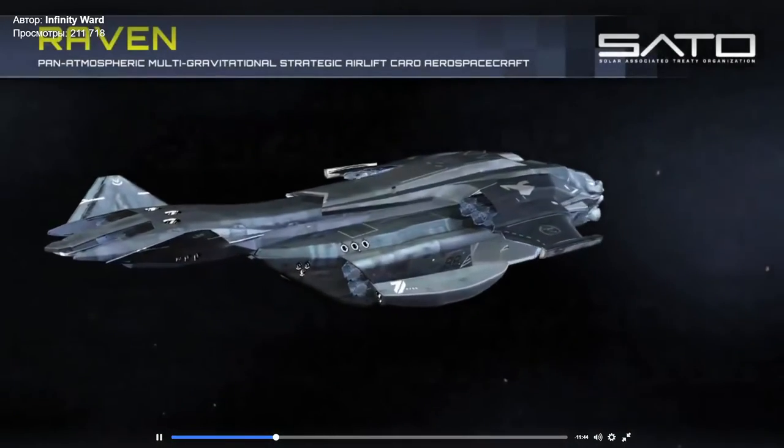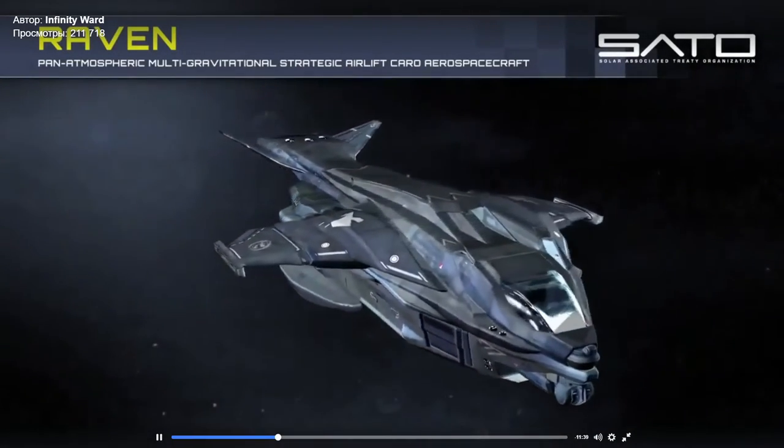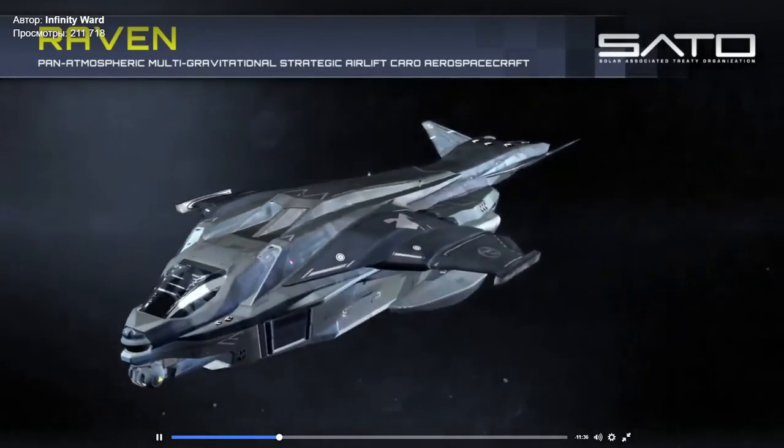We've talked about the Retribution as a massive carrier and the Jackal as your fighter jet. What about the Raven? The Raven allows us to drop off crew personnel like Marines, vital equipment, and other vehicles for ground combat to the different celestial bodies throughout the campaign. You have a crew with you that you're responsible for, and you'll see that chemistry grow throughout the campaign — how people react as you're field promoted. You used to be their peer, now you're in command of them, and that changes how people fight alongside you.